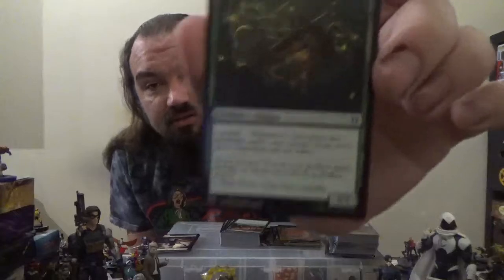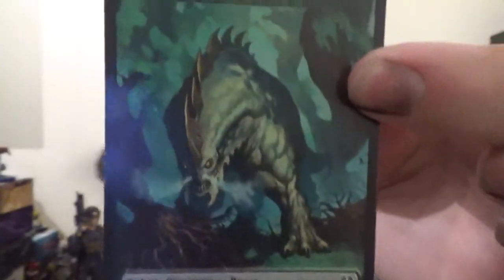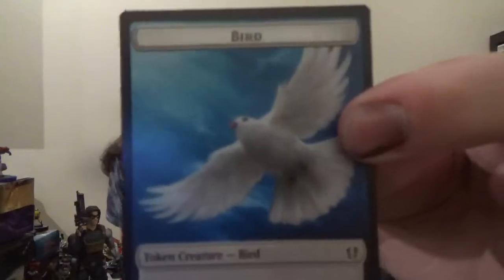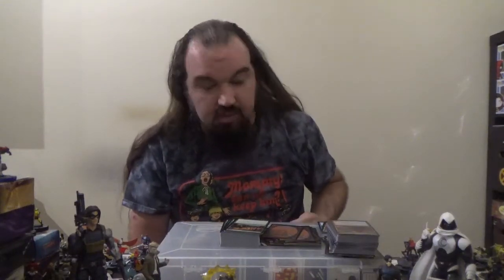Next up, we have the Satyr Wayfinder — a 1/1 Satyr for one colorless and one green. When it enters the battlefield, reveal the top four cards of your library; put a land card from among them into your hand and put the rest into your graveyard. Next up, Sporemound — a 3/3 Fungus for three colorless and two green with Landfall: create a 1/1 green Saproling creature token. We also have the Beast token created by the Baloths, the Bird token created by the Angel, and Elemental tokens — red-green elementals and green elementals.